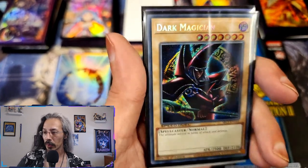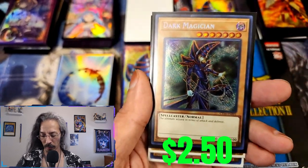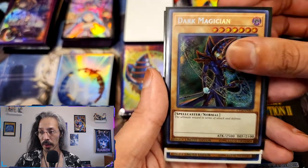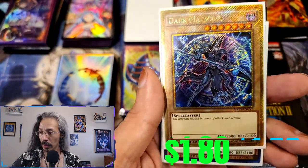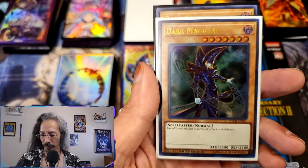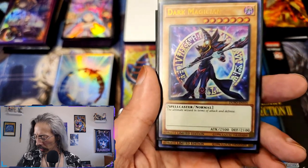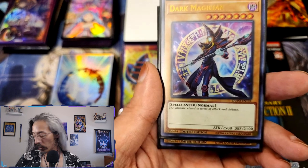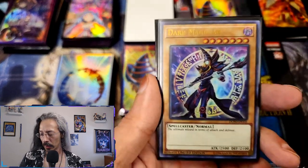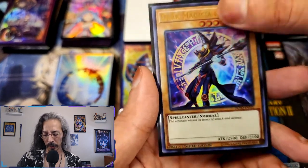Got a beautiful Speed Duel Dark Magician secret. This is 2014 — yes, we got the 2014 tin. We have the movie secret, YUCB — I'll have to see which one that was. We got DUPO — Duel Power, Duel Power. And Texas needs to chill with this heat.